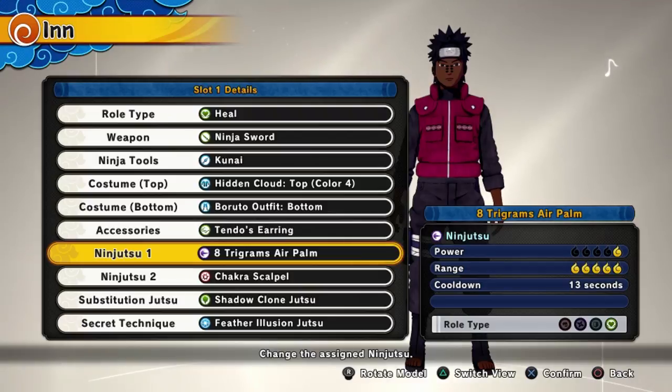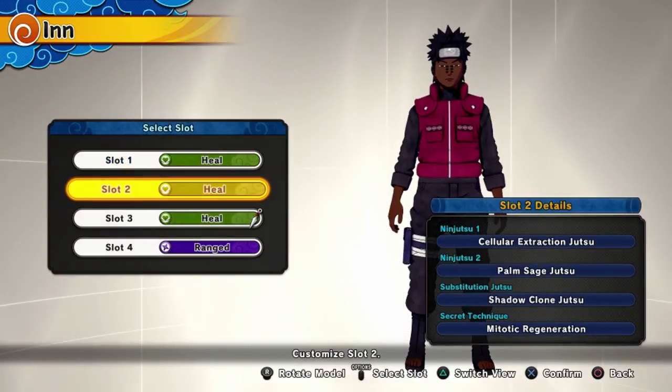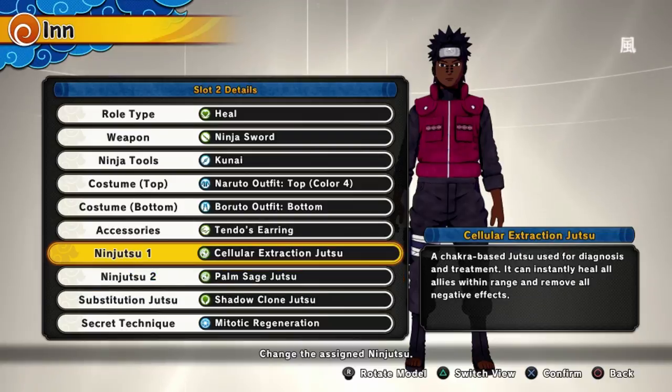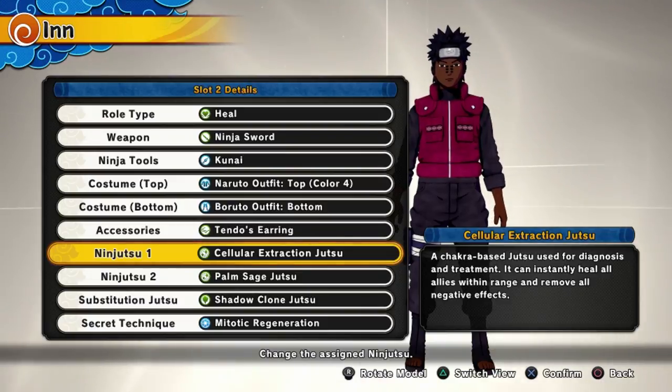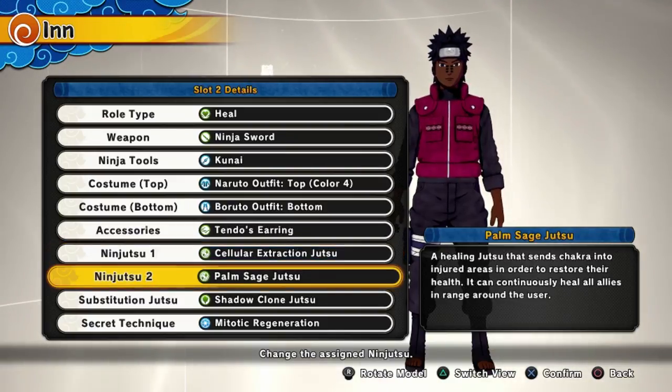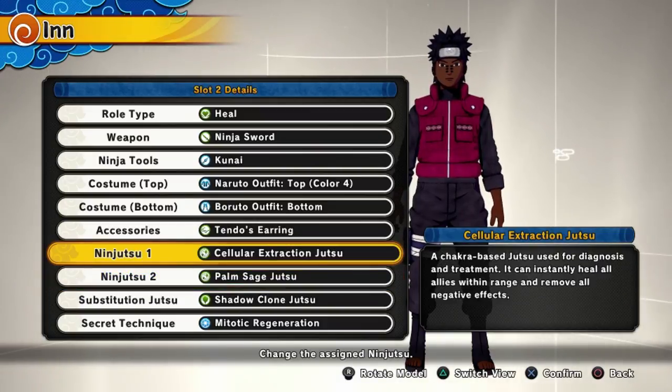I run Air Palm on my main build, which I'll cover in a video in the next couple of days, so make sure you subscribe for that. Numbers two and one are interchangeable depending on the situation. We have Cellular Extraction Jutsu — Sakura's healing jutsu — and Palm Sage Jutsu, the OG healing jutsu from the start of the game. Personally I feel Palm Sage is better, but if you have a bad team, Cellular Extraction may be the better choice.